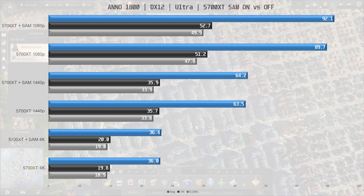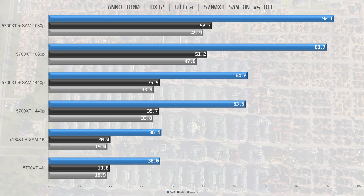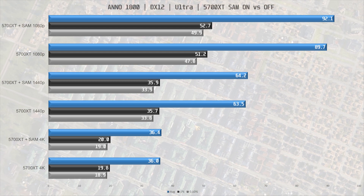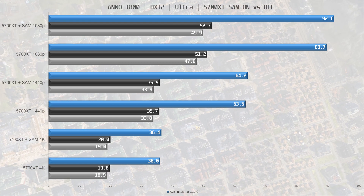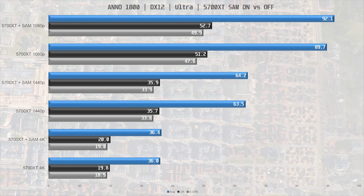In Anno 1800 there is a small 3% increase in performance at 1080p with SAM enabled. This decreases to a single percent at 1440p and stays at 1% at 4K. These results are pretty much within margin of error.